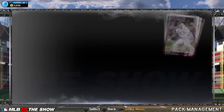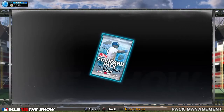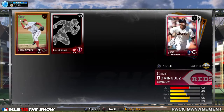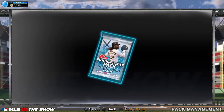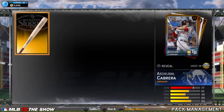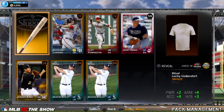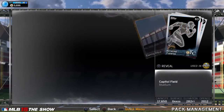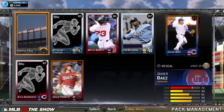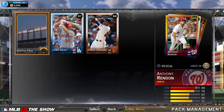I want a diamond, give me a diamond. Rizzo is pretty damn good so I can't really complain yet. Middlebrooks - gold bat, okay, not bad. I'm still pretty high off pulling Michael Jordan in NBA My Team the other day. Ooh, a gold 86 Anthony Rendon.